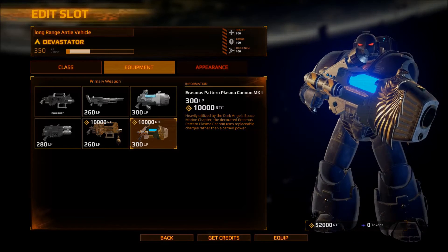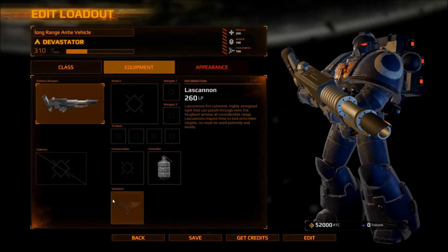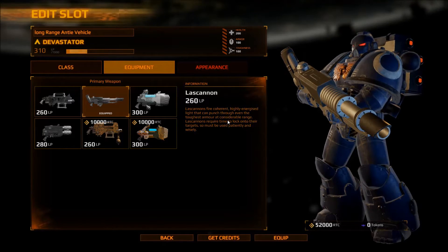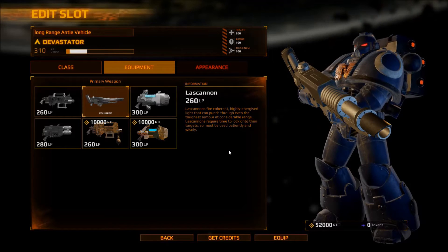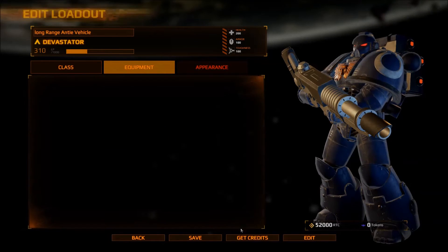I clicked but I don't know why it didn't work before. We're doing lascannon, kind of like always. Actually I might as well read these. Lascannon — lascanons fire coherent high-energized light that can punch through even the toughest armor. Considerable range. Lascannon requires time to lock onto their targets so must be used patiently and wisely. That's fine for me while I'm being close to this guy anyway.